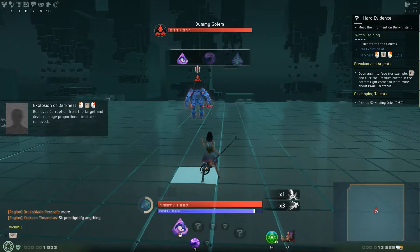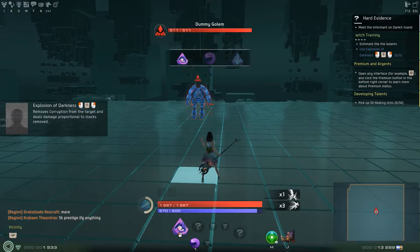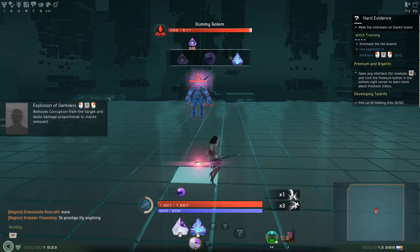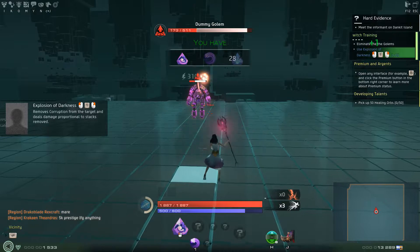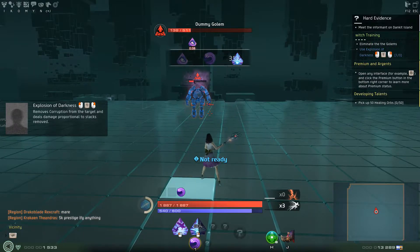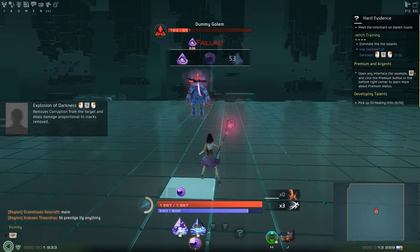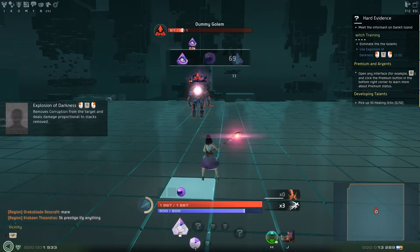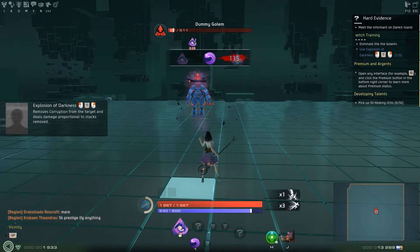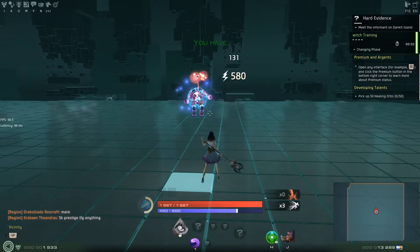What are we learning now? Use Explosion of Darkness. Left click, one, right click. Whoa. Okay, that takes a while to cool down. Left click, one, right click. That one's pretty sweet.